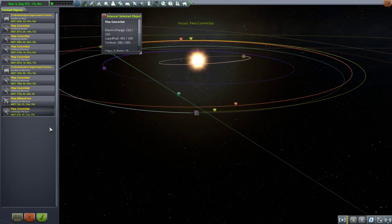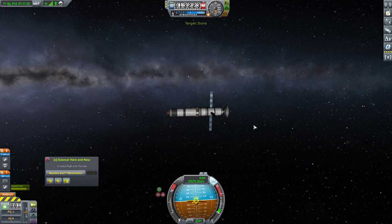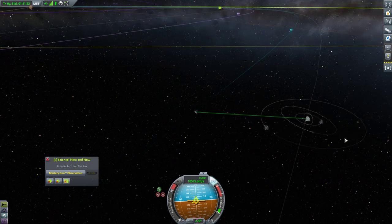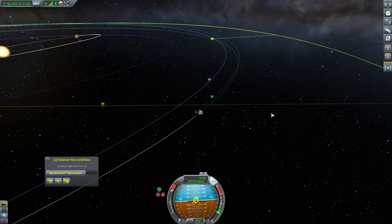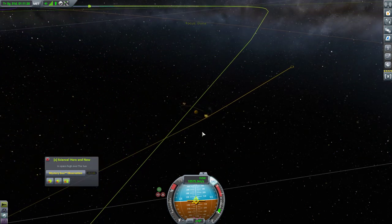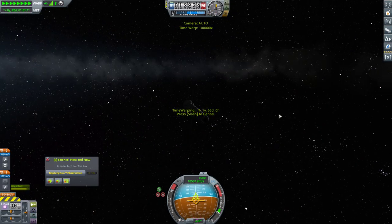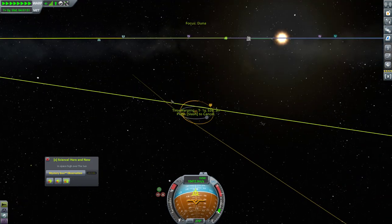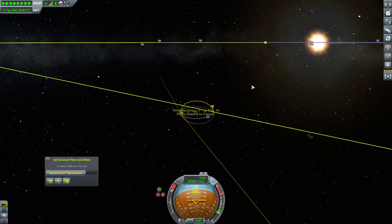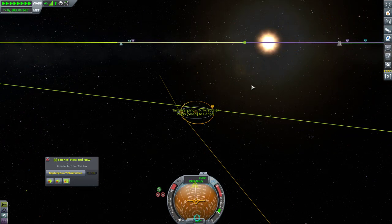So we're going to go ahead and fly the commsat, and then we will warp forward to the Duna encounter and get into that synchronous orbit. We are currently here, we want to head to Duna, and warp to somewhere like here. It's going to be a pretty lengthy warp because it's a year long, but that's fine.